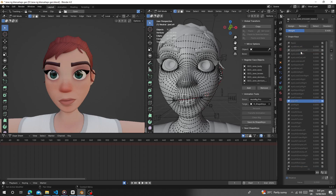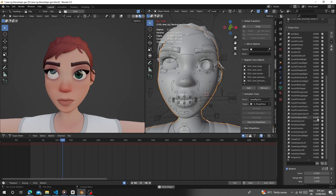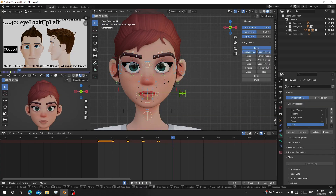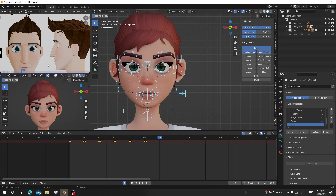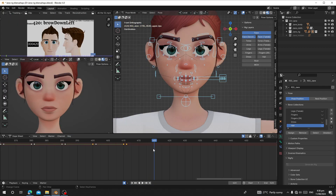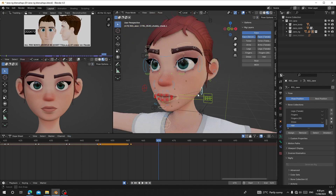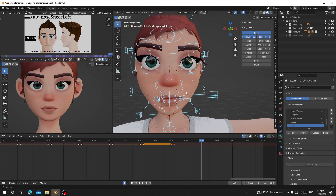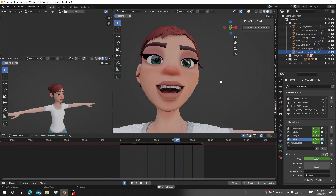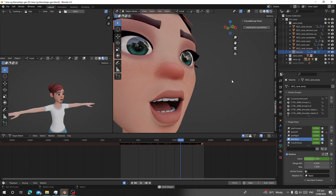Hello guys, welcome back to my channel. Today I want to show you how you can generate all 52 ARKit blend shapes for any custom rig character. If your character is Rigify or Auto Rig Pro, there's another video in the description because that one is very easy. But if your character is a custom rig, then you have to follow this one.